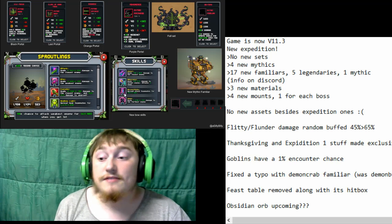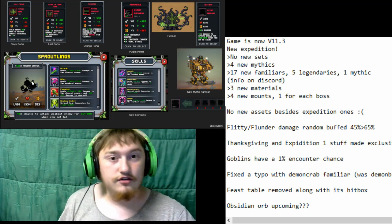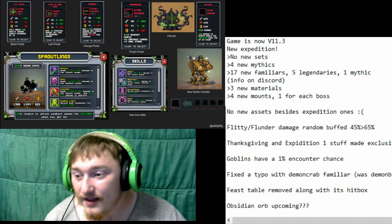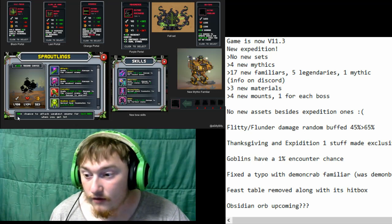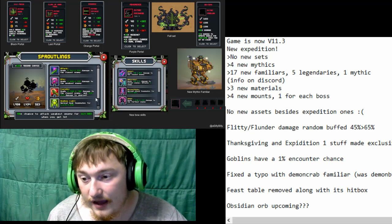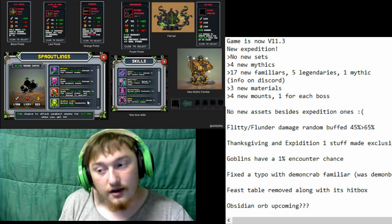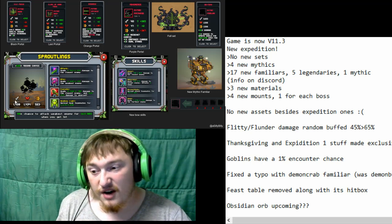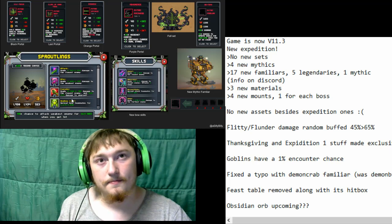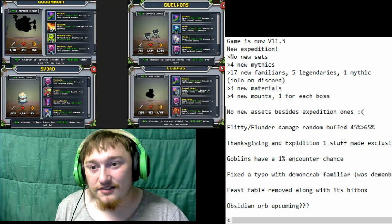We've got some other interesting familiars. We have the Sproutlings — all the familiars are really cool because they have extra heads, which is sort of the theme for this expedition. These guys are interesting: they have 11.25% absorb, a 40% chance to attack the weakest enemy when hit, attack closest, attack weakest, damage closest but damage themselves, and a spread heal. They're not really a tanking familiar — they're more of a healer.